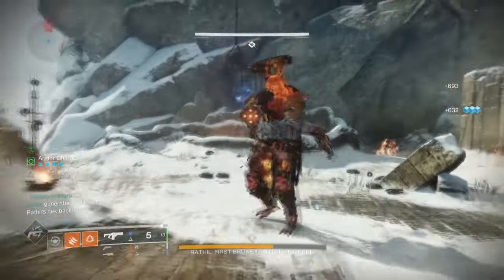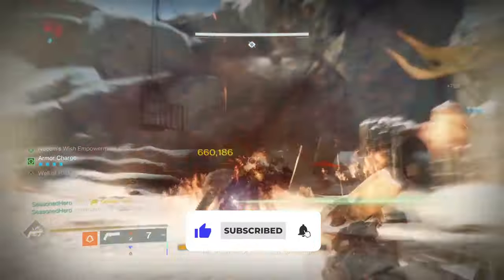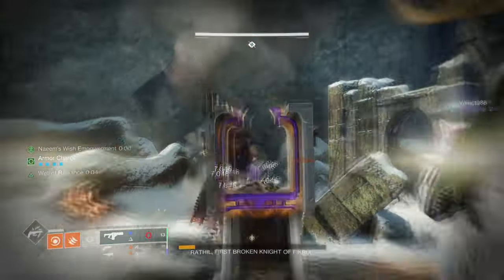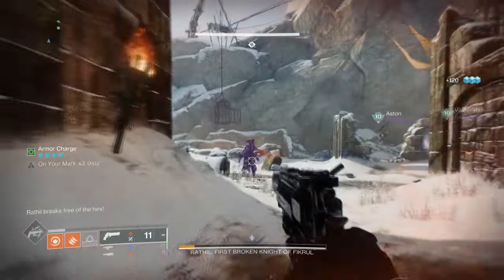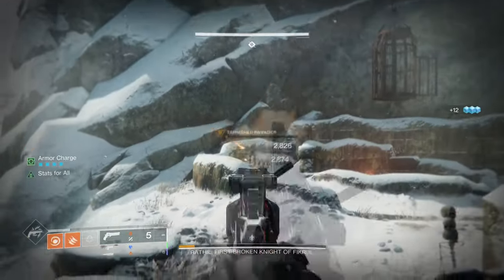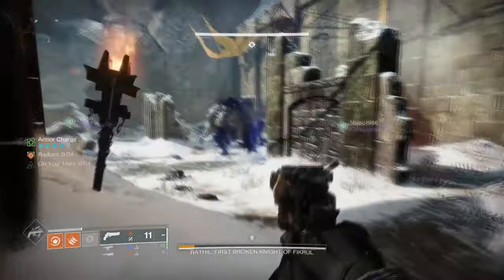Hello everyone and welcome back. In today's build, we are revisiting the Celestial Nighthawk — a few seasons back we did cover a build around the usage of Kinetic Surge mods, enhancing our super even more. Although we won't be covering that sort of build today, we will be covering its new buff that allows us to get 1.5 to 4.5% super energy back from precision kills and how to retain that for fast super generation.